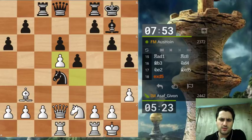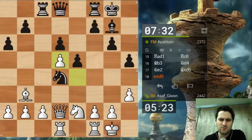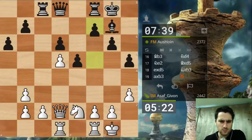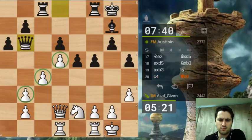He's taking some time to think at this critical point - should he take my bishop, my knight, or ignore everything and let me take on d4? He takes on b3. Let's take towards the center. F5 - I must say I kind of like black's position here, but we'll have to live with that. At least I have this pawn chain. Queen b6 - he obviously wants to pressurize my pawn on b2.